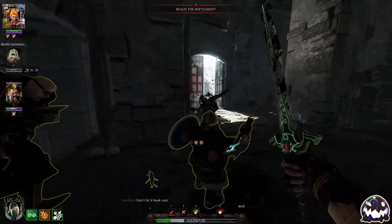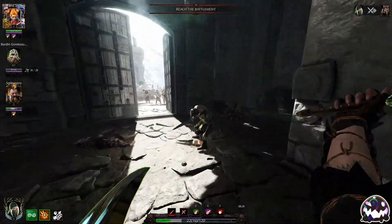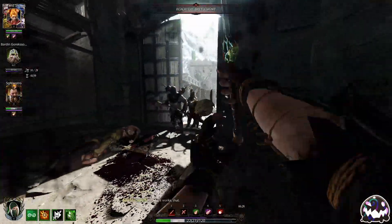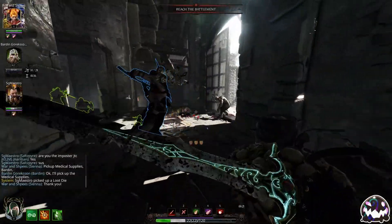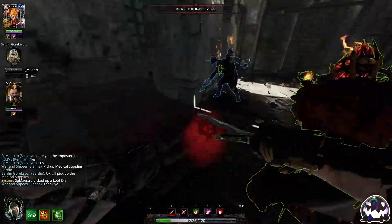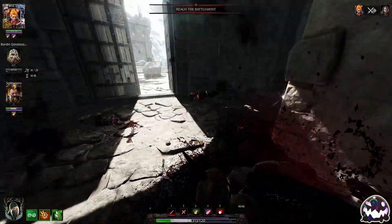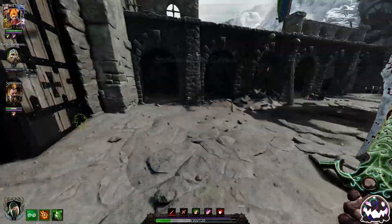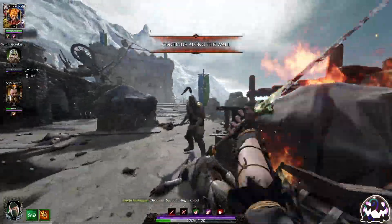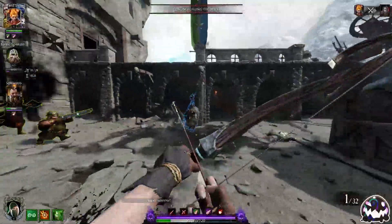I hear another Hookrat — I'm going to tag him with one. That's not going to kill him... just kidding, I actually will. We're going to use the heavy attack to break these shields. We're going to block that running attack, and then build some Temp HP by mashing Light Attacks. We break the shield with a heavy attack and then mash Light Attacks for Temp HP.